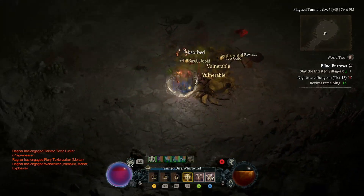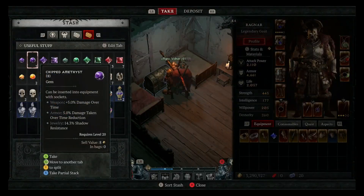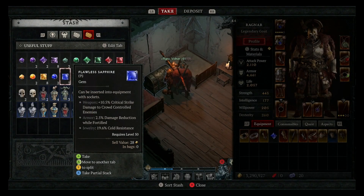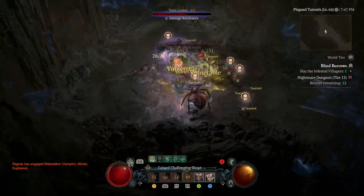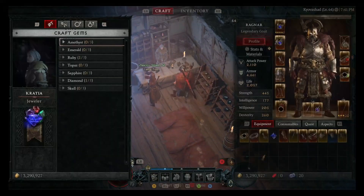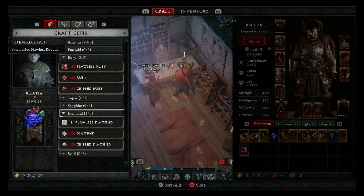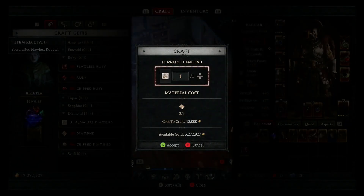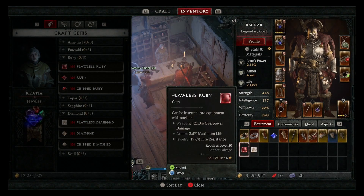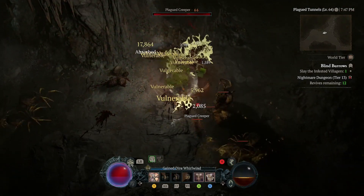Number four is a big one: try and save every gem that you find. Gems are really useful for socketing into your gear, especially high-end pieces, as they give a surprisingly high stat bump. Any low-level gems you collect, you can take to the jeweler and upgrade into higher-level gems. This basically means it's efficient to keep all of your gems, as you can progressively get higher-tier gems without actually finding them. I highly recommend you save all of your gems.